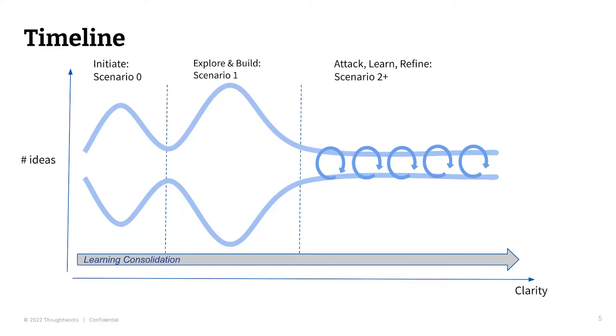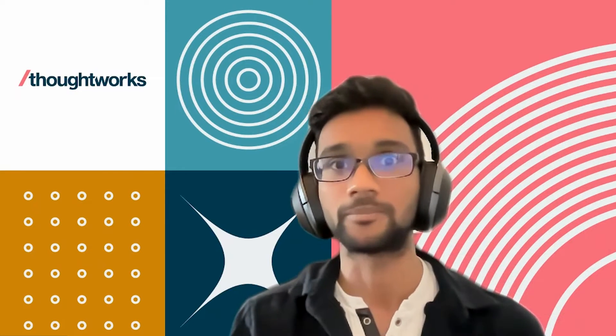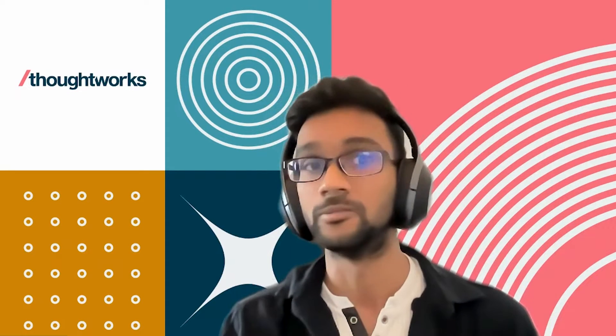To narrow down focus areas, the work was broken into three phases. Phase one, 'Initiate', was to figure out scope and plan different elements of the exercise. Phase two, 'Explore and Build', included evaluating public cloud options, building cloud infrastructure foundation and configuration, the delivery pipeline, and the service environment. Phase three included attacking, learning, and refining different scenarios — this is where the red team tried to break the blue team's infrastructure and pipeline.